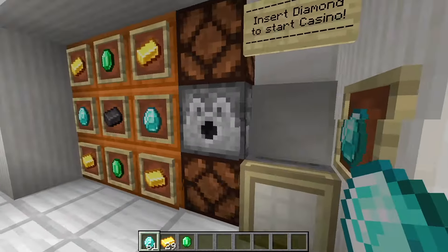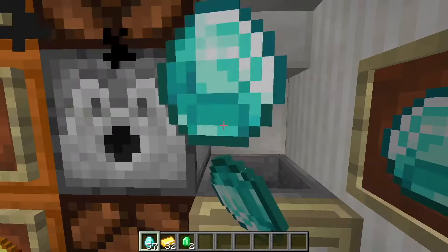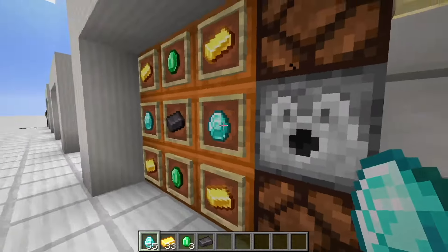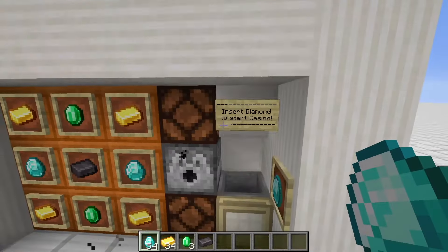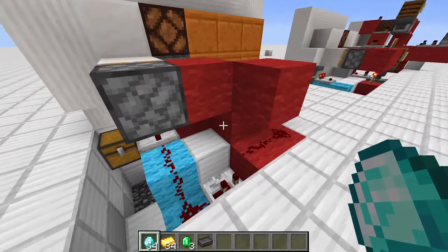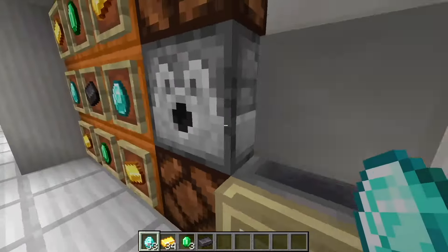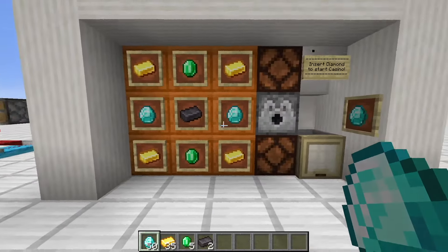We insert a diamond and you can play this machine super fast. Gold, gold, emerald, emerald, gold — can we get the netherite? Yes! Now we got the netherite. It's completely random. This machine is the simplest one of all of them. It simply closes off the hopper if you throw in an item, and as soon as the dropper fires the piston extends and retracts back again. You can play this machine really, really fast.